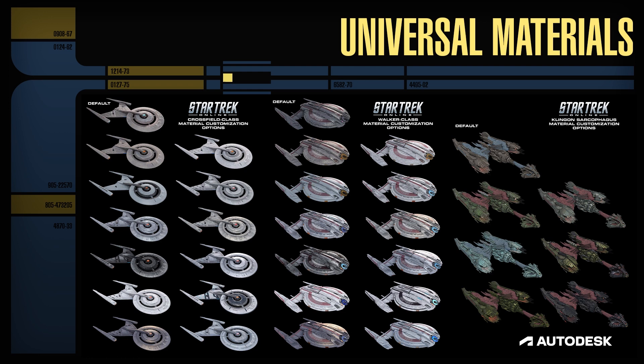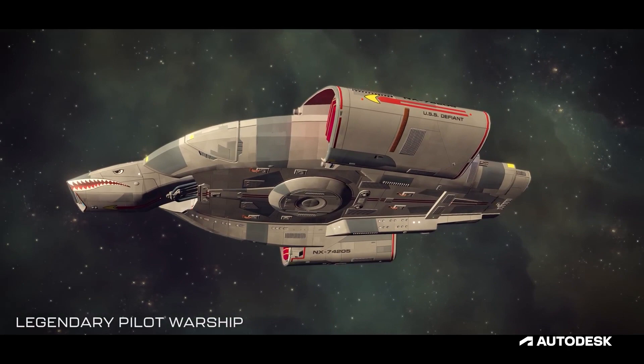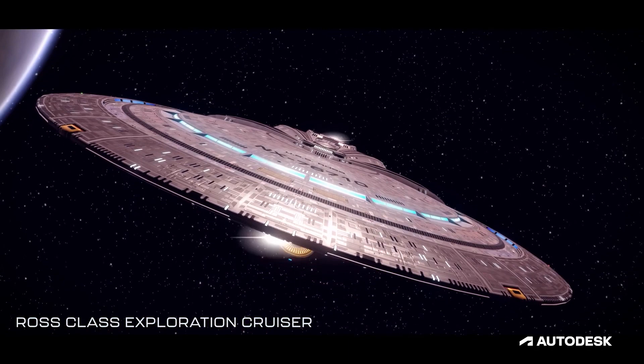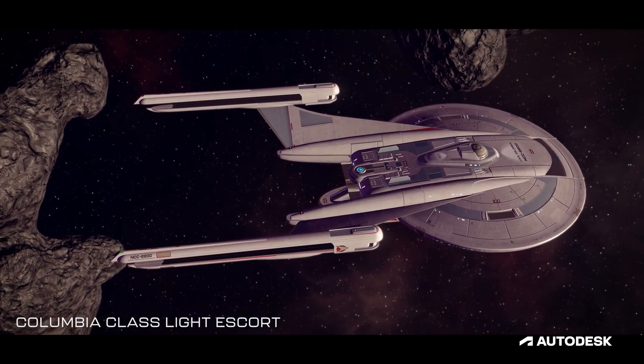Star Trek Online's starships are designed and modeled to accommodate this player-driven customization. The starships are modeled in modular pieces that can be switched between various options, allowing players to choose from a variety of silhouettes and styles. The second major piece of ship customization is the ship's material set. Instead of modeling it using a high-low bake workflow, STO ships are modeled at their final game resolution and then unwrapped to a standard UV template. Every ship and ship material in the game shares this template, meaning any starship in STO could potentially use any of the hundreds of starship materials in the game.